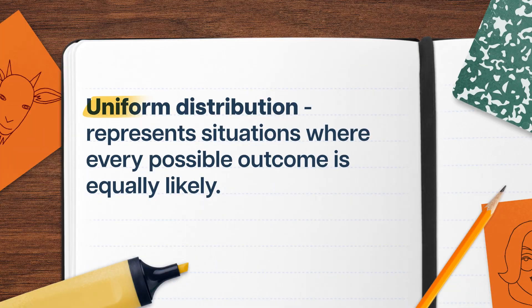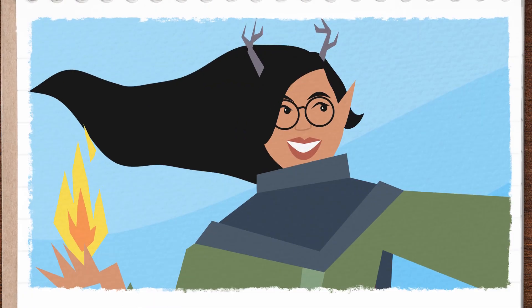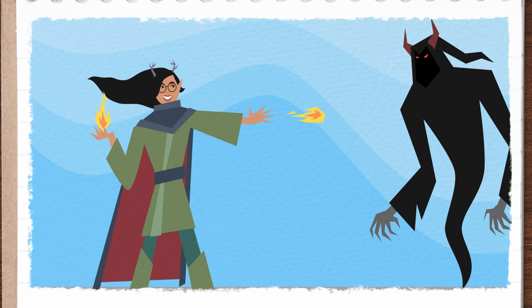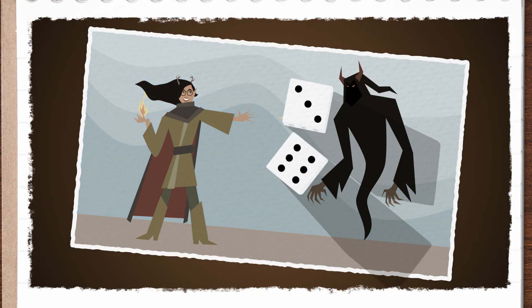An easy place to start is with the uniform distribution, which represents situations where every possible outcome is equally likely. Say my sorcerer, whose name is Svith, is casting a fireball spell at the wraith. I figured out how much damage I've caused by rolling 8d6.